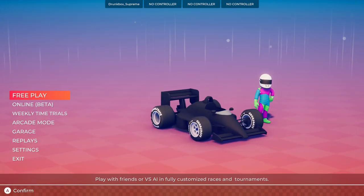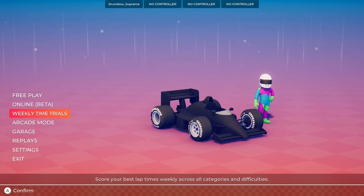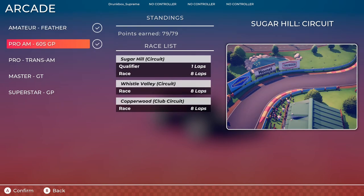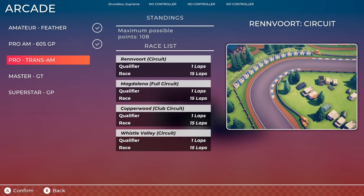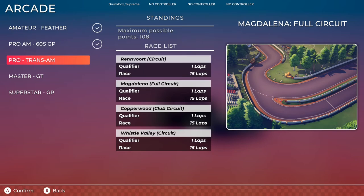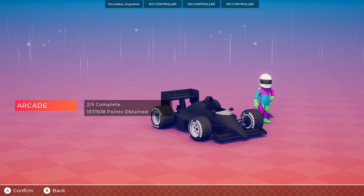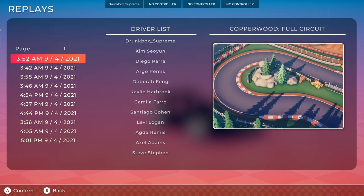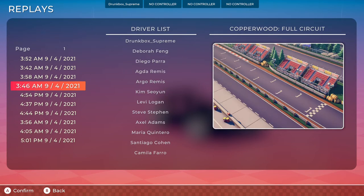So in free play, what we just did, you can choose how many races, what kind of cars, the difficulty — all that good stuff. There's also online, weekly time trials, and arcade mode. You've got amateur level, pro-am, all that — it gets crazier the more you go on. One thing I'll gripe about is the difficulty transition: amateur was super easy, but as soon as I went into the next level I got absolutely destroyed and kept getting taken out by AI. It didn't seem like a smooth transition of difficulty — or maybe the game is telling me I need to get better. You've also got the garage, which saves up to 10 of your past replays so you can check out your racing line or get some sweet clip montages going.